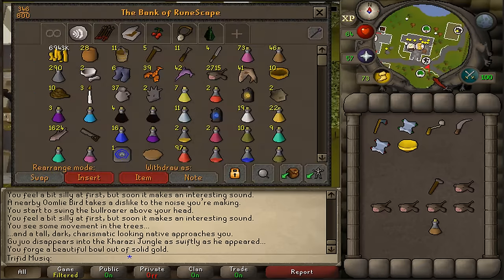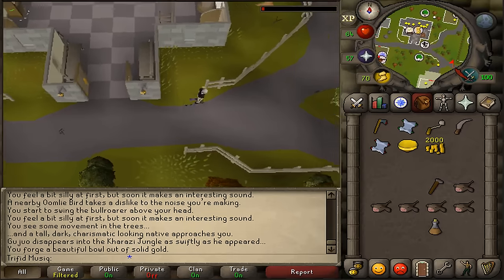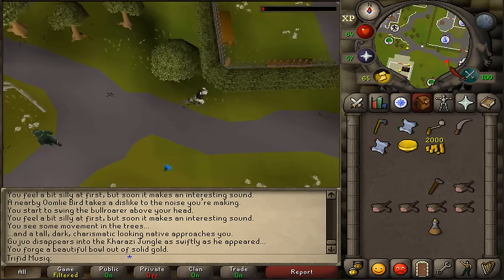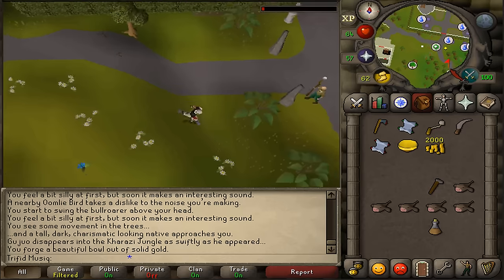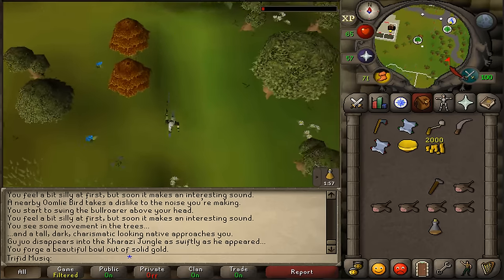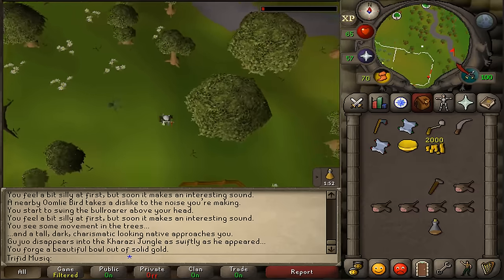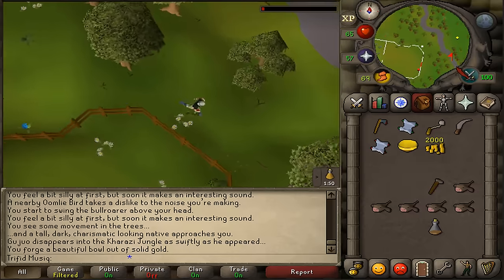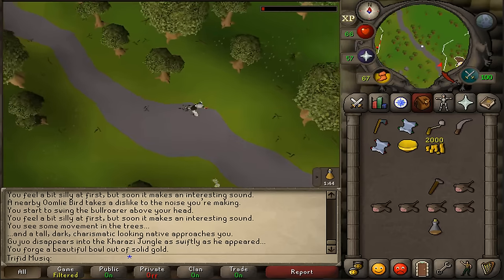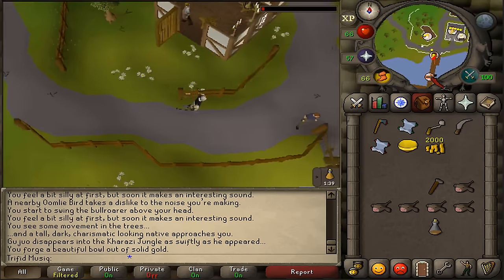From Brimhaven take the cart back to Shiloh Village. One last thing — you'll need to have at least 42 prayer points before you're able to attempt to bless this golden bowl. Either restore them with prayer potions or go to the Seers Village altar next to the yews and recharge that way. I will see you back in Shiloh Village.